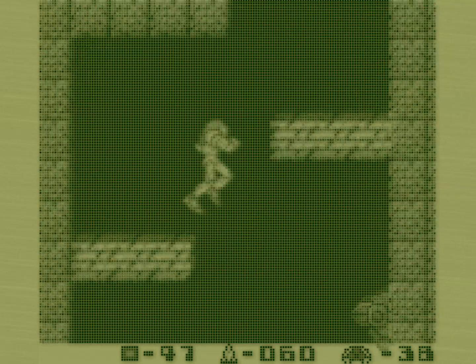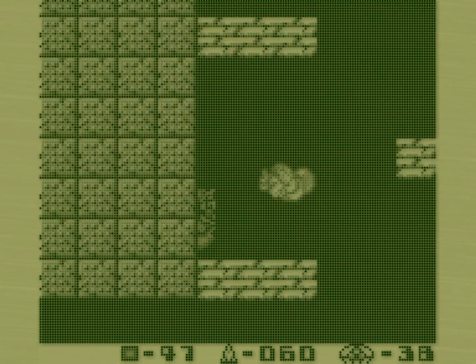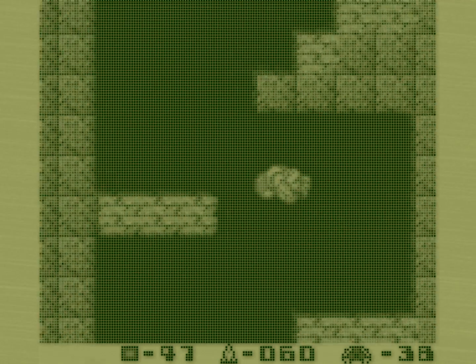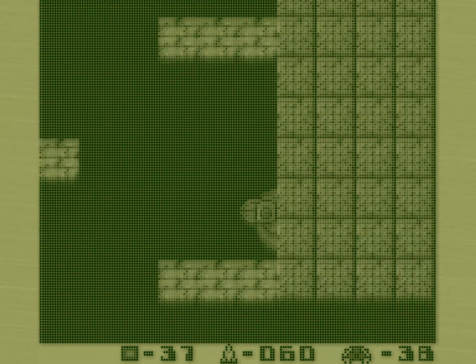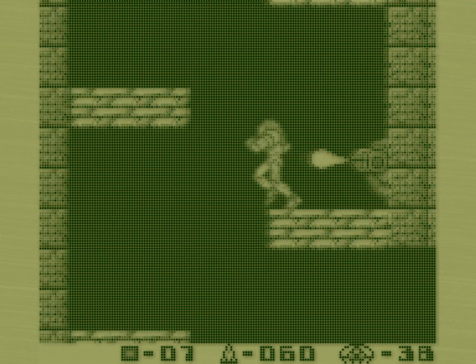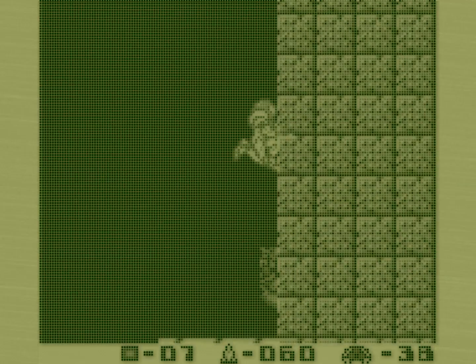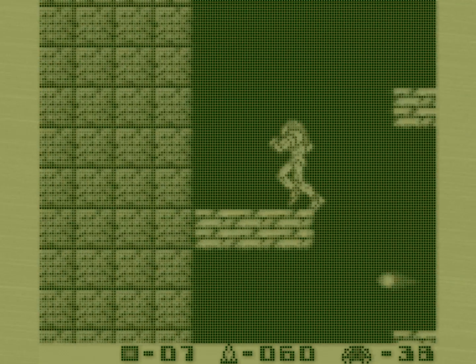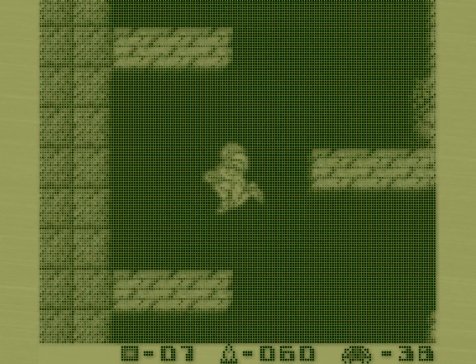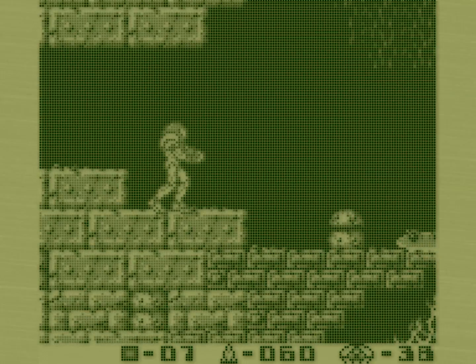We went that way and saw something nice — don't know what it is, but we saw something nice. There are Chozo statues littered around, which makes sense because these are Chozo ruins. We know from what lore has been revealed elsewhere that the Metroids came about because of the Chozo.